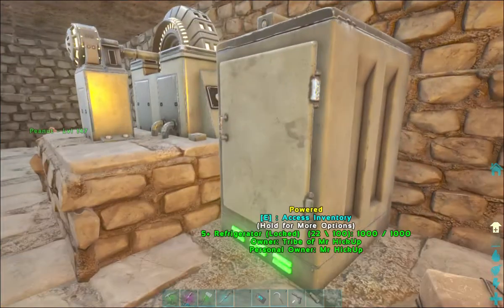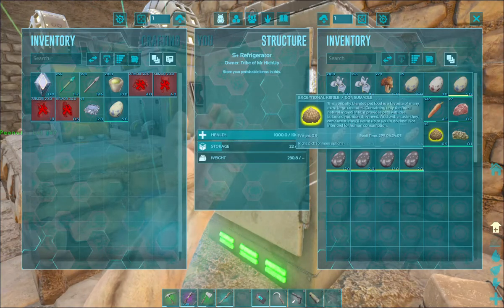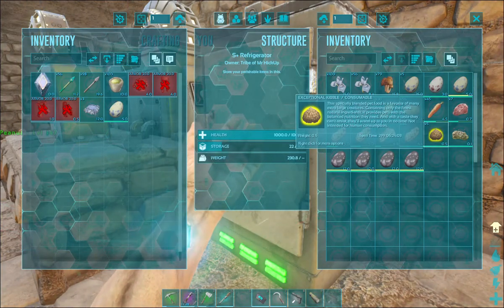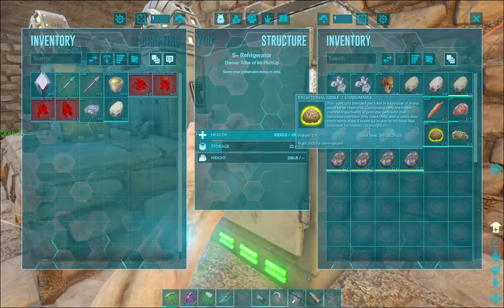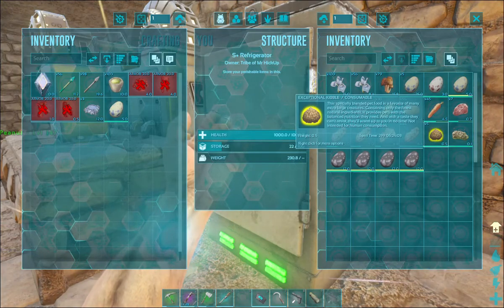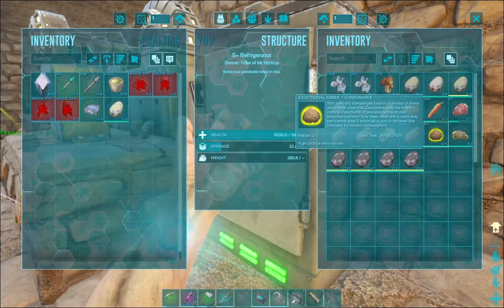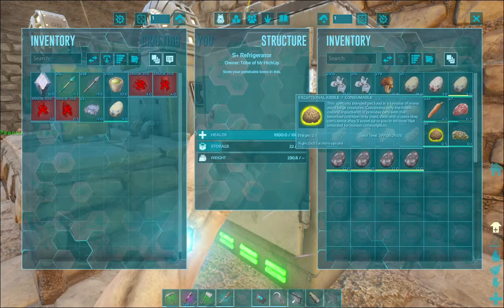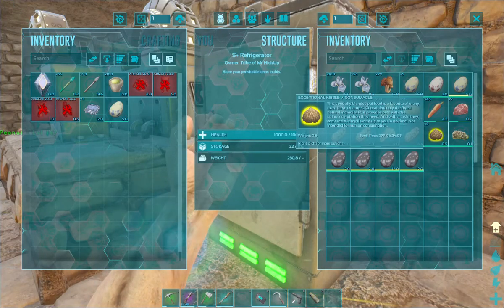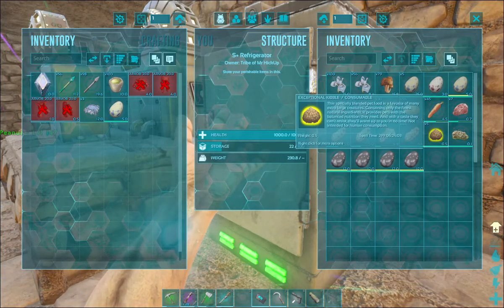Now we're crafting up the focal chili. I don't think I have any other focal chili made up already - I do not. We do have enough kibble - five kibble should be enough to tame a high level rex or high level tharo. We're pretty much at the point where our tharos, our rexes, whatever - we should have enough kibble with five to tame one. But that's the reason I want to make more. You figure five kibble per tame is a lot of kibble - we're going to need so much kibble it's not even funny.